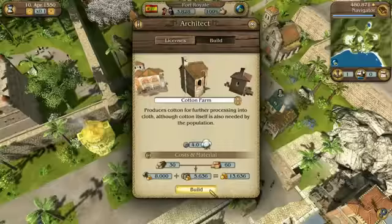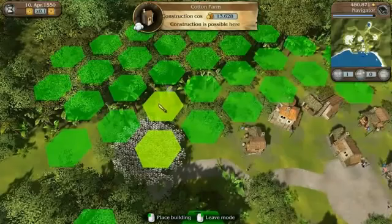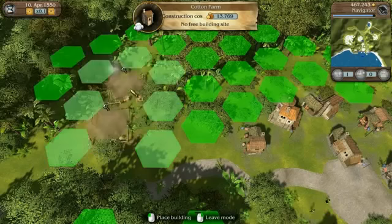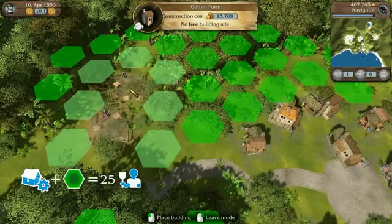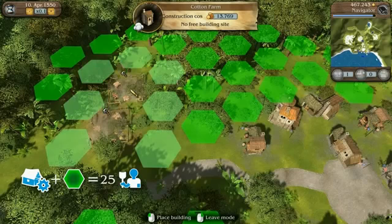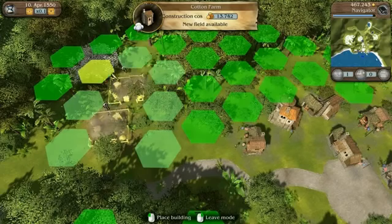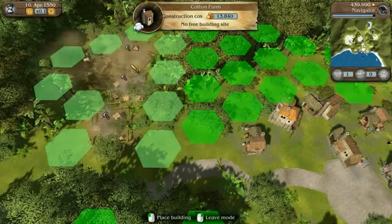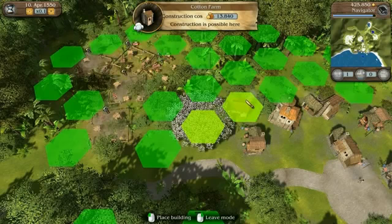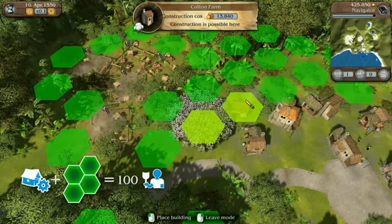Once you confirm construction, you must then place the new building. Since the production of cotton requires both a main building and a field, the new business will require two adjacent open spaces and can then accommodate 25 workers. If you want to build another business of the same type, you can choose another space straight away. If you build a new one alongside an existing one, this adds a new field and expands the existing main house. The cost does not change, but it will allow you to save space. A plantation may consist of a main house and four cultivation areas and can accommodate up to 100 workers.